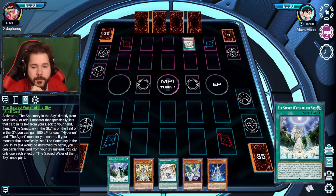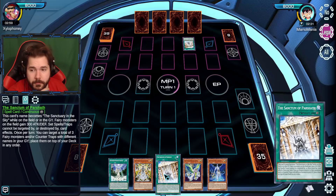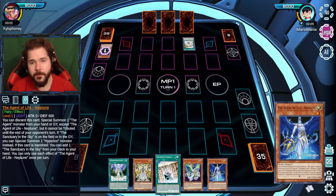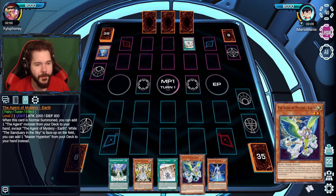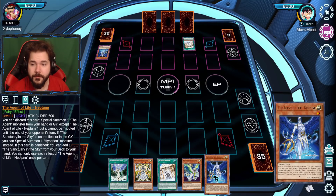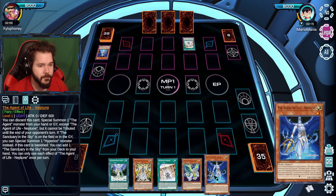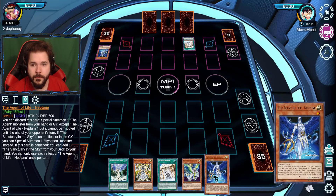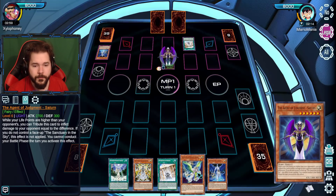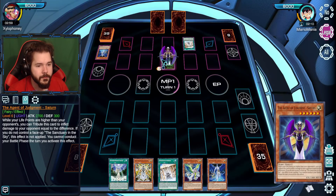I'm gonna activate my Sanctum of Parsha. While it's on the field it becomes Sanctuary in the Sky. Then I'm gonna play the new card, Agent of Life — Neptune. I see a lot of these cards are based off planets. This is the brand new one to their collection, Neptune. This allows me to basically special summon an Agent card from the hand.